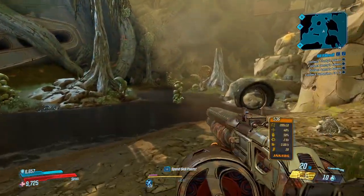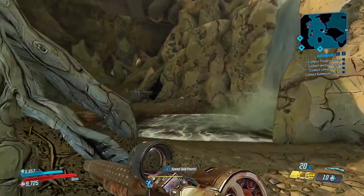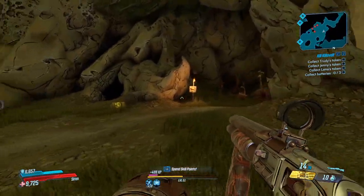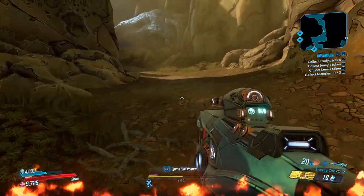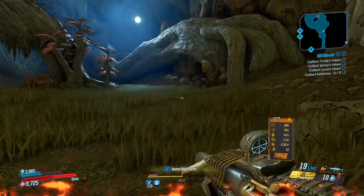Hello everybody, welcome back to another legendary location guide here on Borderlands 3. Today I'm going to be showing you guys how to get the legendary rocket launcher called the Tunguska. This is a returning legendary — it was a pearlescent weapon in Borderlands 2 and it has now returned in Borderlands 3 as a legendary rocket launcher.